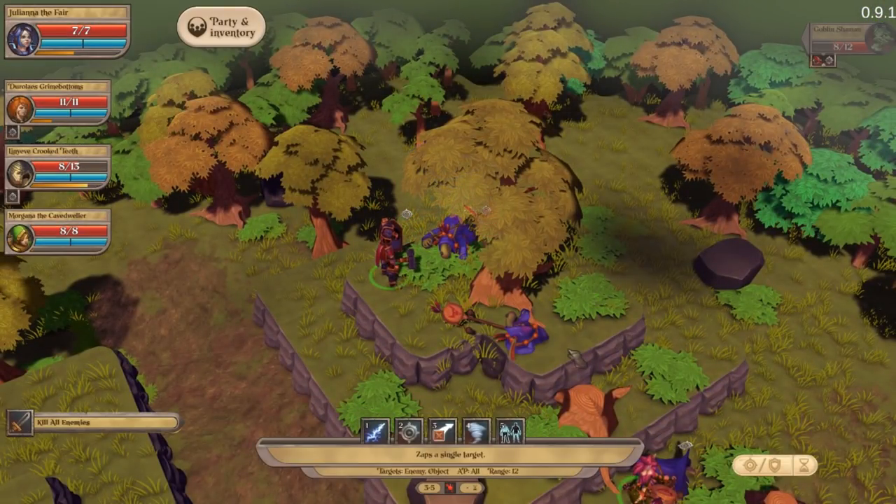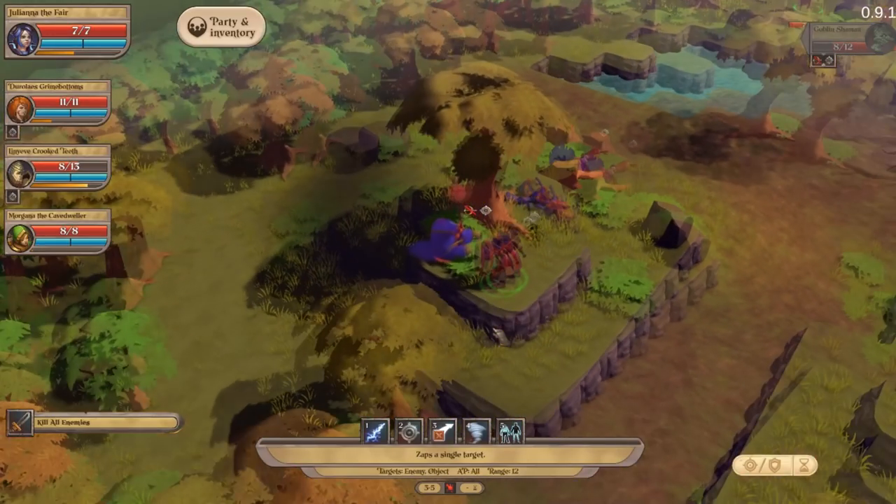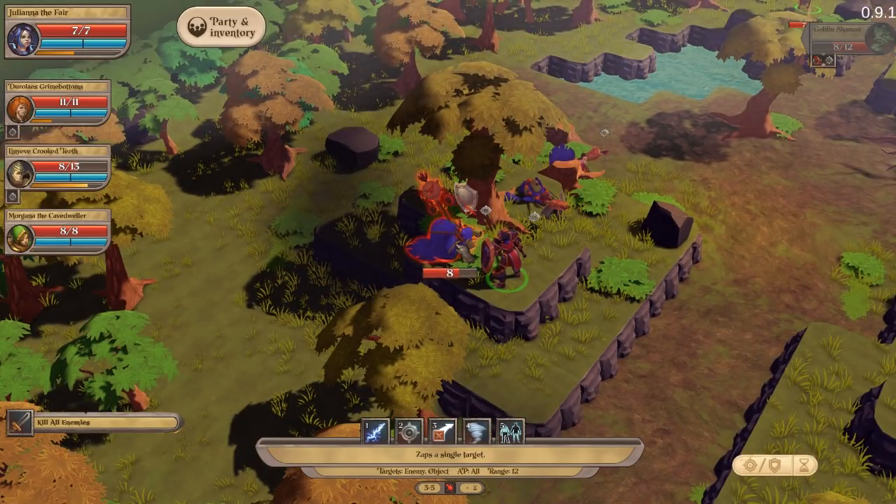That would have been nice if the tree chain had worked. I know objects do interact with each other, but I'm pretty sure a tree like that should normally affect two squares. Maybe because of the height difference, or because it was a tree following a tree, it destroyed it rather than knocking it down. But yeah, it would have been nice.